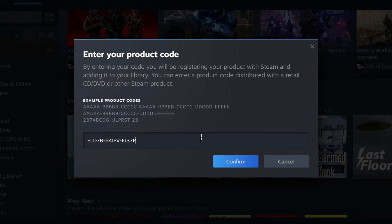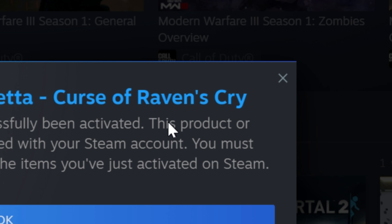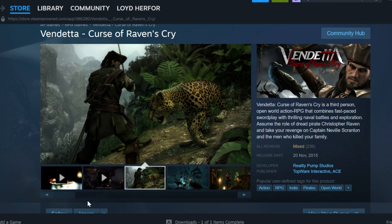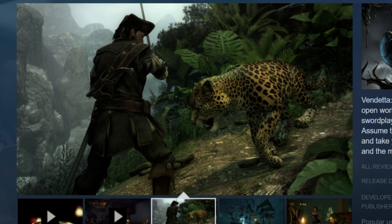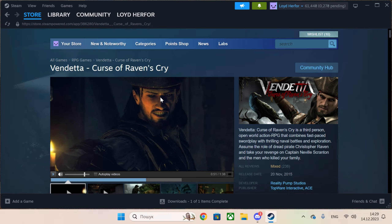Here's the second code. We will activate it, and we get a game called Curse of Raven's Cry. Now I'm at the game store page and we can see that reviews are mixed, although the screenshots look pretty good. I read through some of the reviews and decided it's time to launch the game.